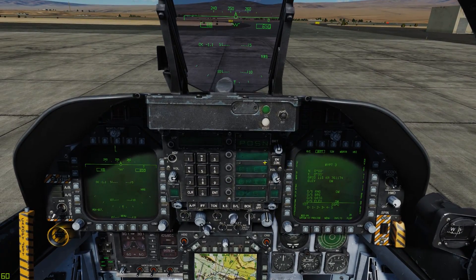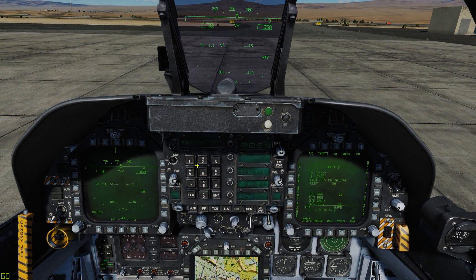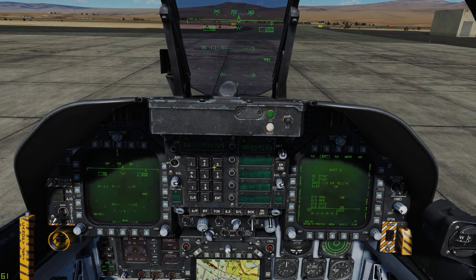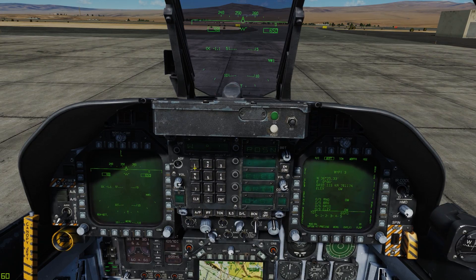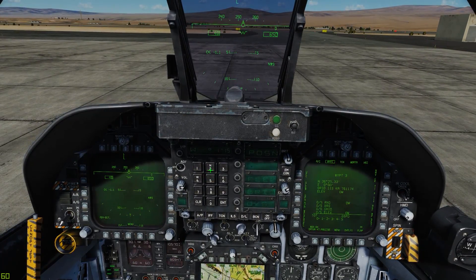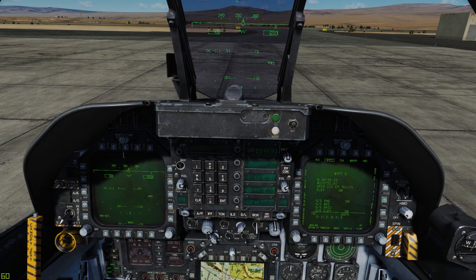Waypoint 3: north 36, 25, 20. And west: 115, 22, 55 — enter. We can see those going in, no problem.